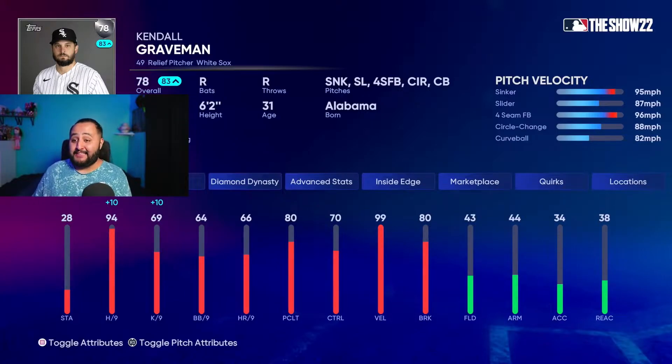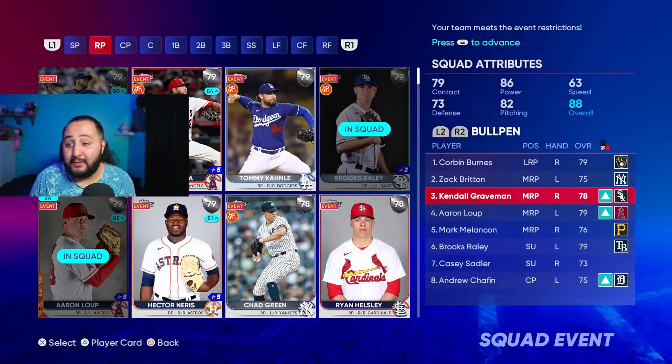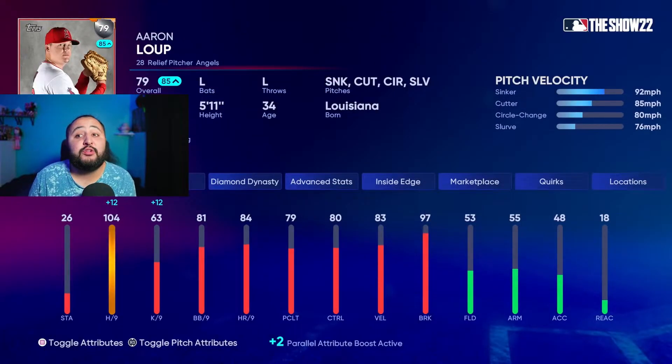Next we have the 78 silver Kendall Graveman — he's playing up today, plus 10. He has 104 hits per nine and five pitches: sinker, slider, four-seam, circle change, and a curveball. He has 85 control on the sinker and 99 control on the slider, which is really really good. Mix and match those pitches — the other pitches don't have great control, but those two are excellent, plus he's playing up today.